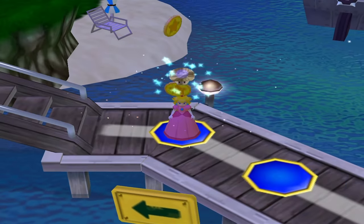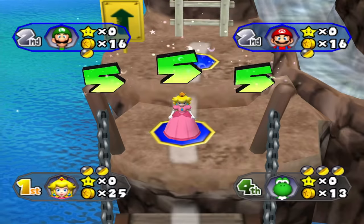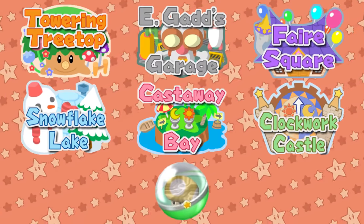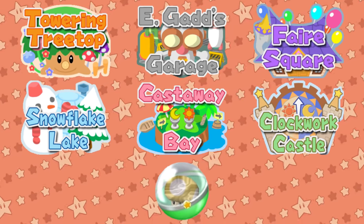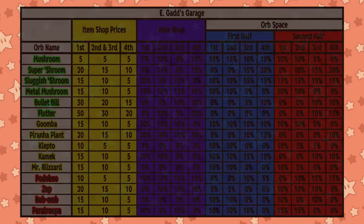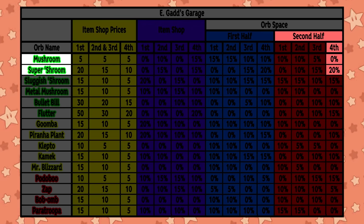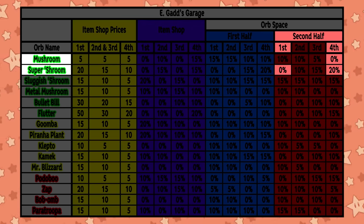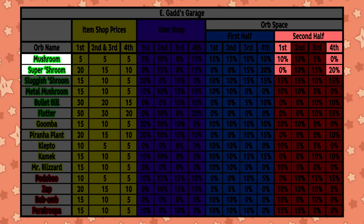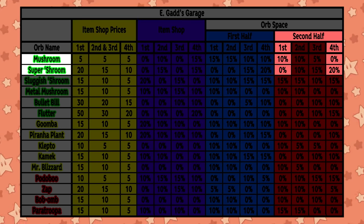Super Shroom Orb lets you move using three dice blocks. If the player rolls triple sevens, they'll receive 50 coins; rolling a triple of any other number yields 30 coins. Like the Mushroom, the Super Shroom shows up on every board and isn't all that uncommon. Orb spaces will often give first and second place a higher chance of receiving a Mushroom, with third and fourth place having a higher chance of receiving a Super Shroom. The Super Shroom costs 20 coins for first place, 15 for second and third, and 10 coins for fourth. Please don't assume every orb's chances of appearing will make the same amount of sense — there are some questionable decisions, I assure you.